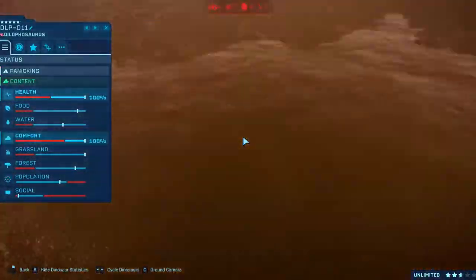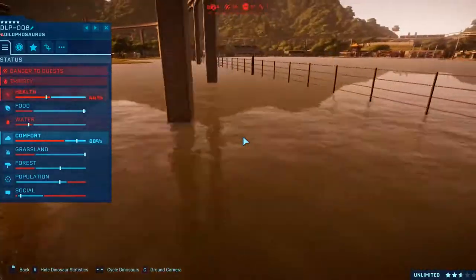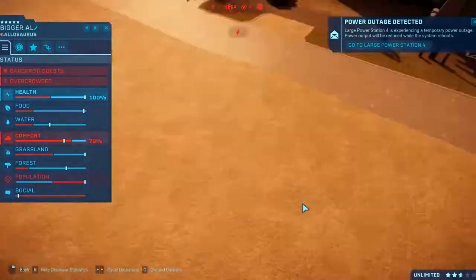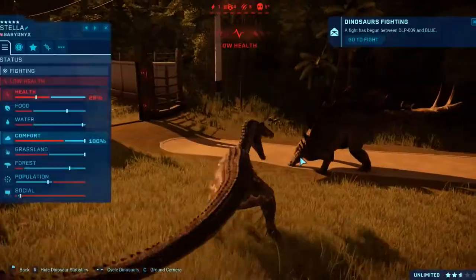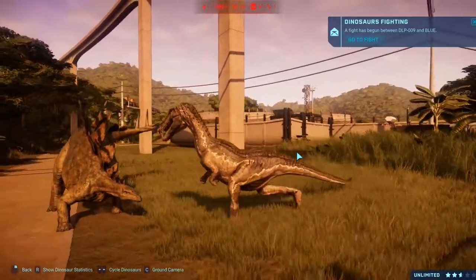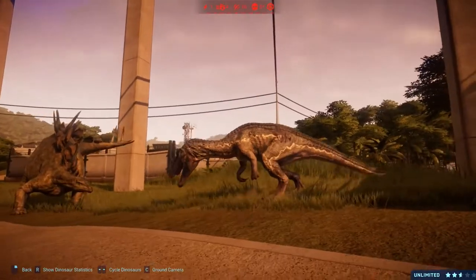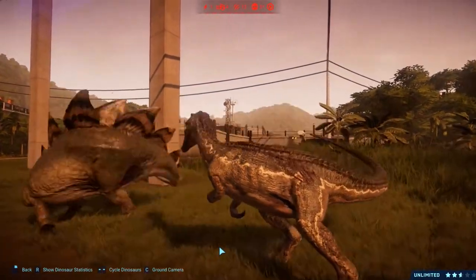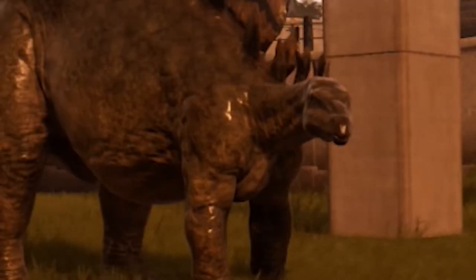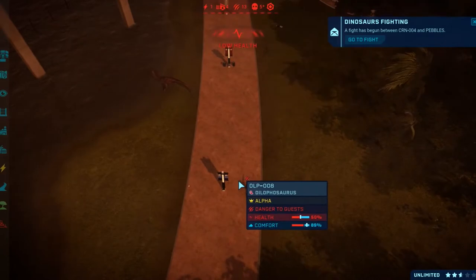Toast Two did kill him — you traitor! That's Carnotaurus 004, Toast Two. There are people hiding in there. Echo is still going. The Raptor squad is doing beautiful work — Chris is still alive, a bit low on health. Charlie is alive and Blue — the whole Raptor squad is still kicking! I'm pretty sure a lot of the Dilophosaurus have probably died. D-08, D-09, D-10, D-11 Dennis — oh, Dennis is still alive! Some Dilophosaurus have survived their fights. I don't think any of the small carnivores have died.